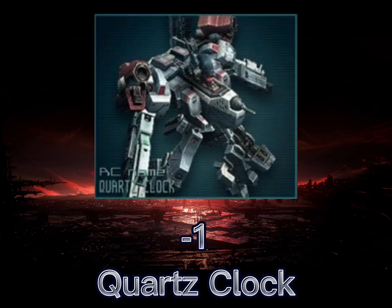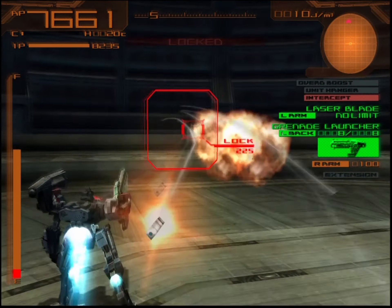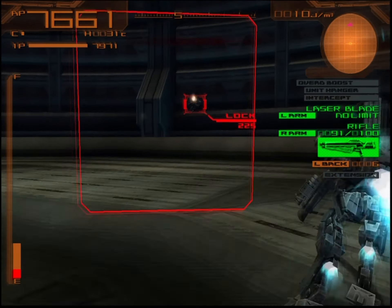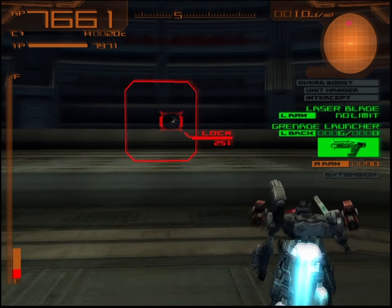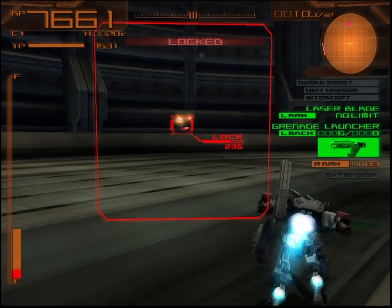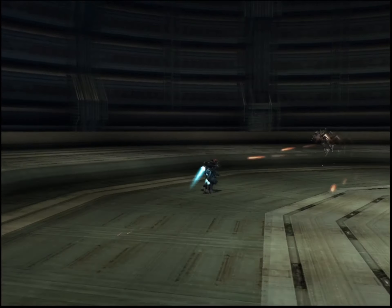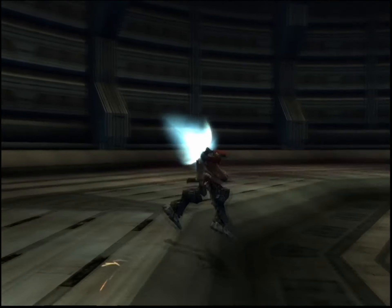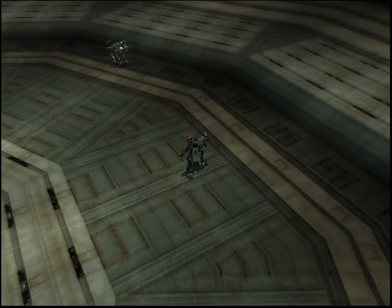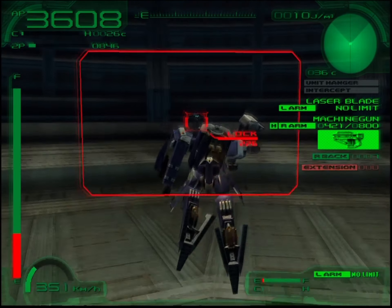Our next opponent is Minus One on the AC Quartz Clock — a lightweight two-leg AC design as a high-speed quick-strike unit. Its poor defense stats prevent it from faring well in prolonged encounters. This unit is very mobile and has some great firepower; the grenade launcher and rifle can melt AP fairly easily. The downside is that the ammunition is very limited, thus limiting his firepower and DPS. You can avoid most of his attacks by simply staying away and hitting him with long-range weaponry. He will eventually run out of ammo, and as long as you have missiles in your arsenal, this match should be a breeze.